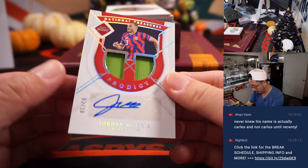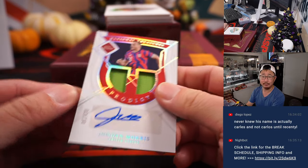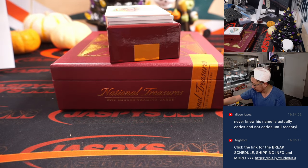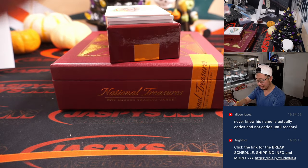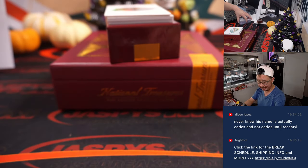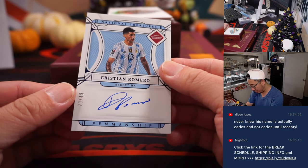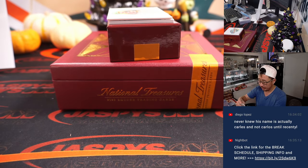We've got Jordan Morris Prodigy dual relic autograph, 2 out of 10 for the United States — that will be for Colin. I don't know about this World Cup cycle, but I feel like the next World Cup cycle, United States can look pretty good, especially with that home field advantage. We've got Cristiano Romero, 20 out of 49 for Argentina — Penmanship autograph for Wenxun.